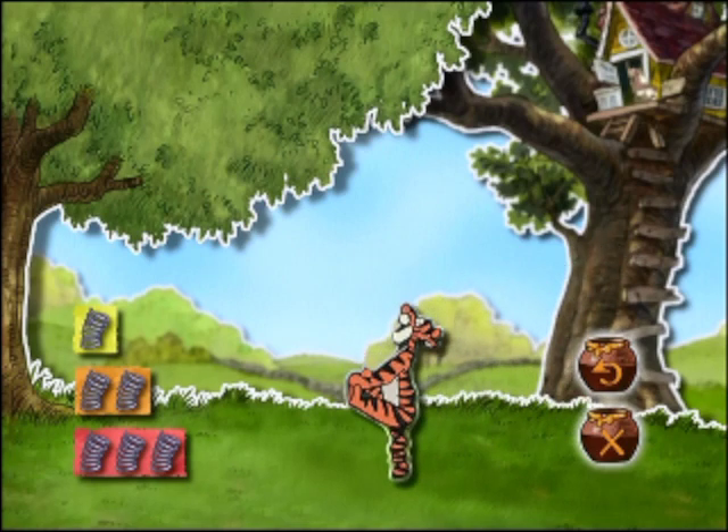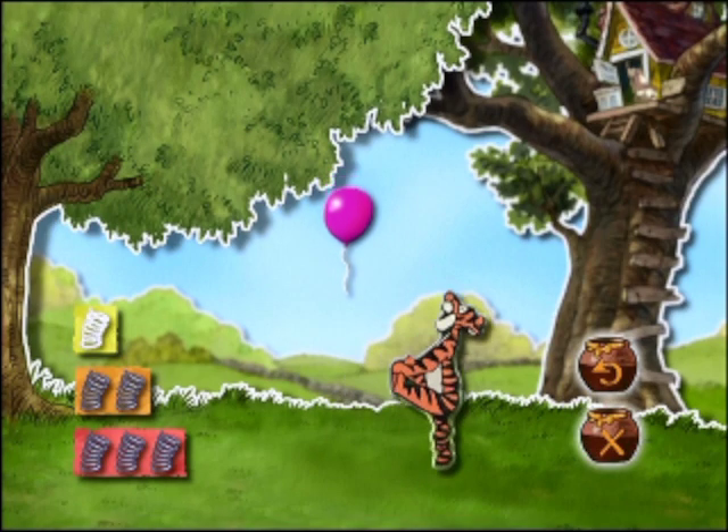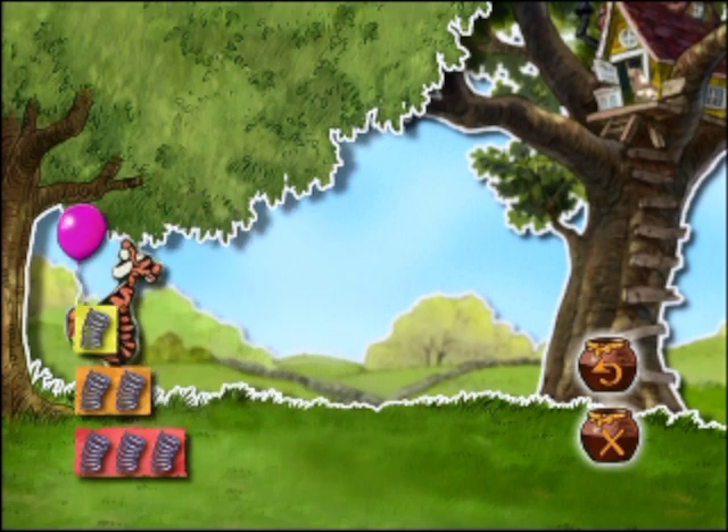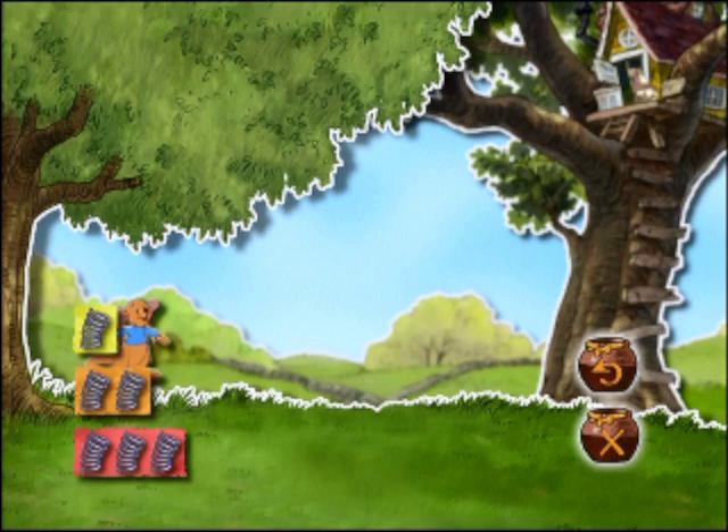Sieh mal, da ist ein Ballon. Hilf Tigger dabei, wie hoch er springen soll. Wähle die nötige Menge Sprungfedern aus und dann drücke Enter. Gut gemacht! Der Ballon flog ziemlich niedrig. Tigger hat nur eine Sprungfeder gebraucht, um ihn zu schnappen.